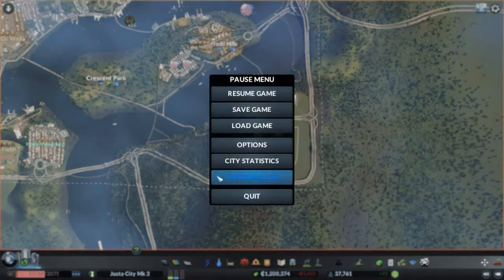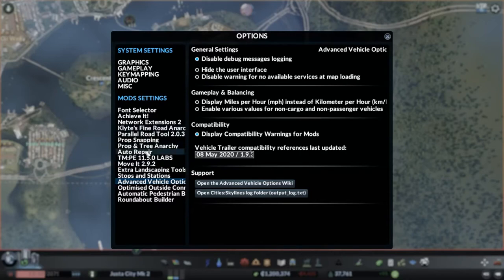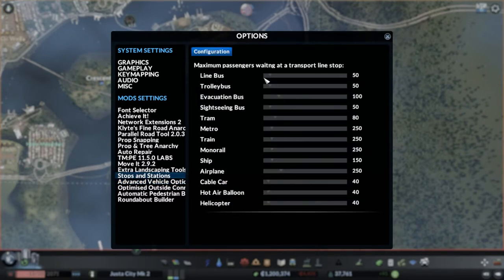Additionally we have this other mod - Stops and Stations. It lets you put the maximum capacity of passengers that will wait at a transport line stop. Now I do believe if they can't wait, they'll just get in a car and go, so they don't look for a nearby solution. But this prevents like 4,000 people from waiting at a single stop, which happens a lot with helicopters and blimps. So for a bus line we'll say 75. Trolley bus we're not really using. Metro - I don't think we have one really. Train, so 250 - we're going to say 400 because they carry about 250 each. Ship - I don't know how much they actually carry, we'll say 200.